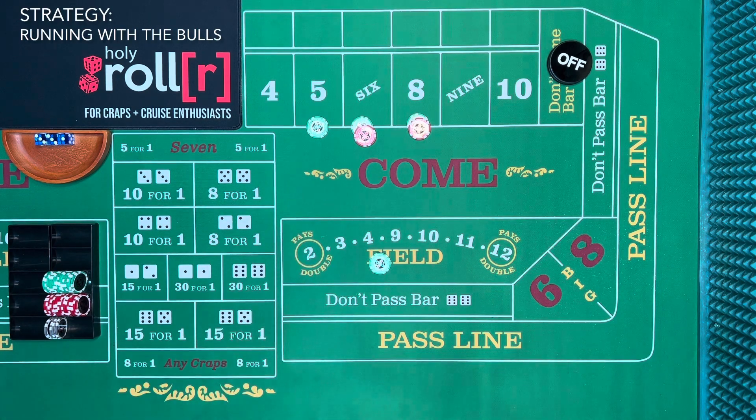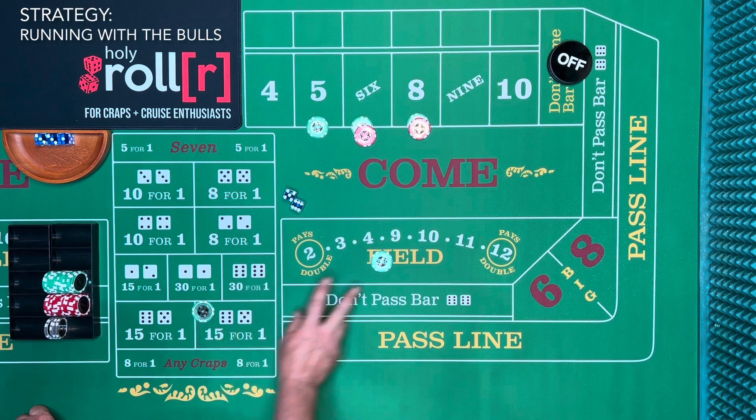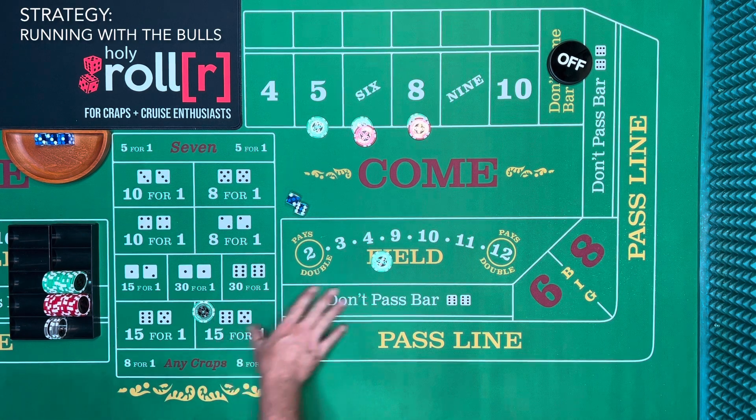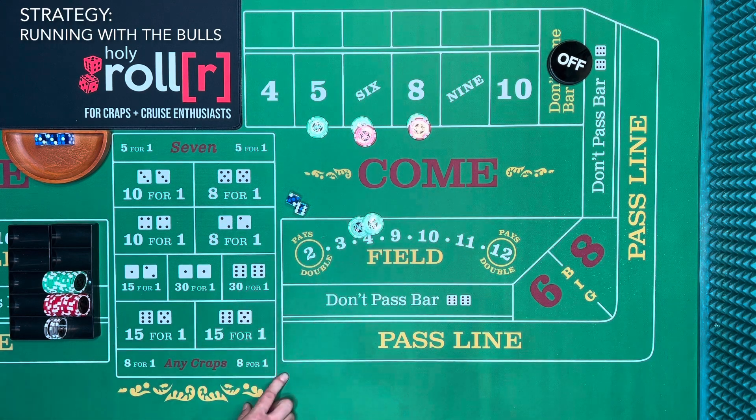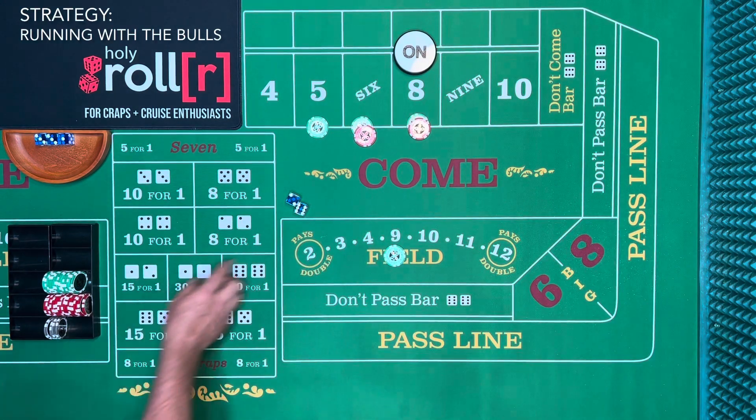Here we go — there's the eleven! Frontline winner on the pass, and we win the field too. And that's a horn! So we're going to do horn high yo for $25. Running with the bulls — this is it. Is it a unicorn? It was an eight — a unicorn eight. This was free money, but you can't afford to do this on every bet. We lost $50 but only won $35, so we lost $15 on that one. Rack the $10, eight becomes the point.